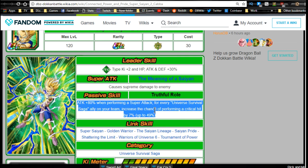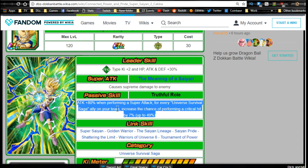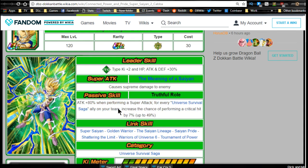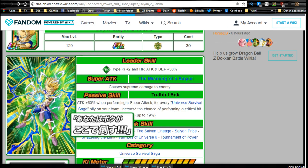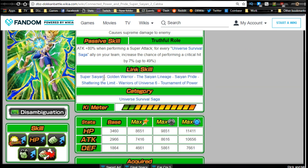That's basically a 50% crit chance — ridiculous for a free-to-play passive. That doesn't even include dupe system. I won't recommend giving him dupe system, but if you're fully free-to-play you can — you'll have roughly a 50% chance to crit from passive, and if that doesn't proc, your dupe system crit can still go off. Just note they don't stack additively. Link skills are Super Saiyan, Golden Warrior, Saiyan Lineage, Saiyan Pride, Shattering the Limit, Warriors of Universe 6, and Tournament of Power.